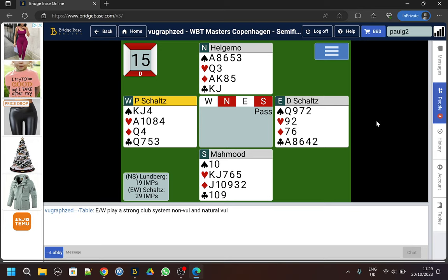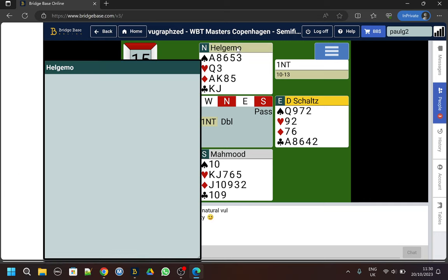We can see that Zia has passed the south hand. Peter has opened one no trump - that looks like a weak no trump, actually it's a mini 10 to 13. The viewgraph operator has alerted it because these are people playing live bridge. Ger Helgemo has made a penalty double. That's how you get onto this hand - you could make Ger Helgemo a friend.